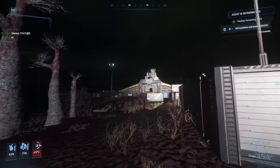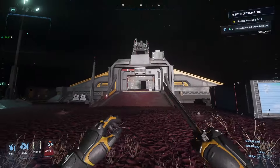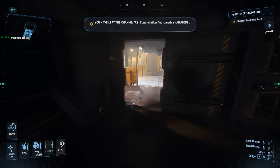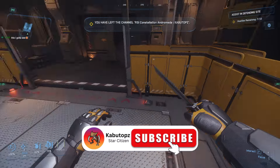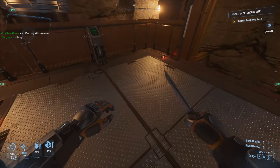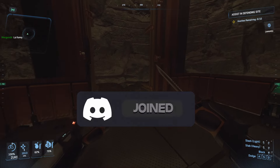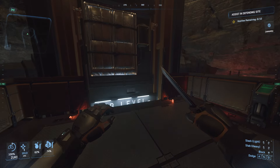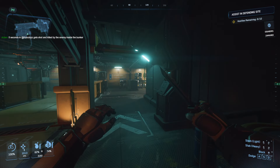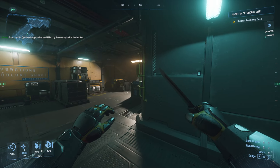We are pulling up to the bunker right now — there's 7 out of 10 hostiles remaining. It's the assistant defending site, so maybe this is gonna be a little easier because Crusader or Hurston security has helped out a little bit. But I think some other things can spawn, so it is going to be a little hard to run up and knife 7 dudes. Make sure to join the Discord down below, there's over 400 members, and enter the 1 million AUC giveaway we do every week by subscribing and putting your IGN in the comments.